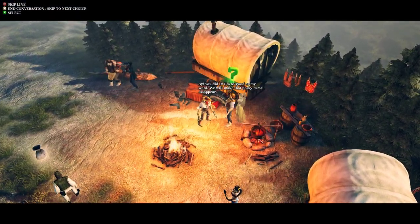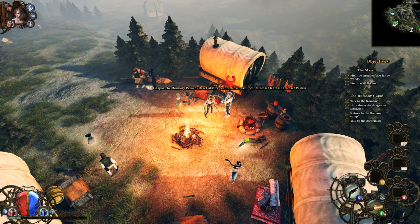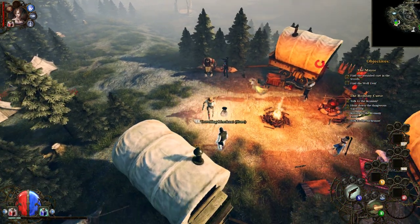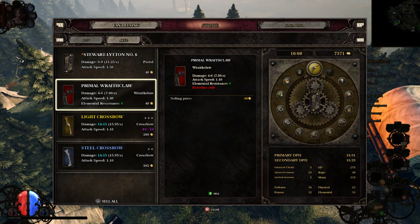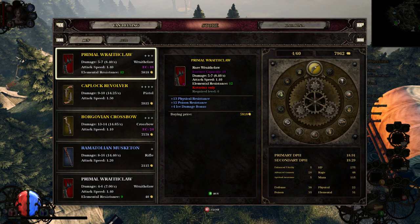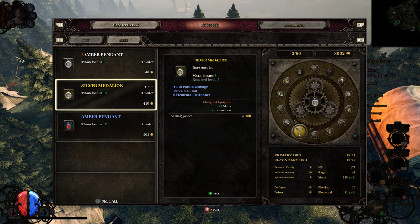'You did it! I'm as good as my word — we will make that pesky curse disappear.' That's mighty kind of you. And now I can respec my character if I wanted to, which I don't really want to honestly. This is whoever has our stats and it's fairly easy. It has a skills process here — I'll use them.